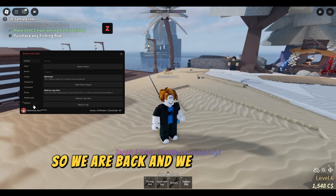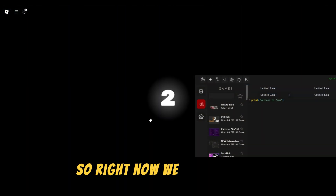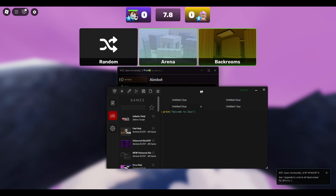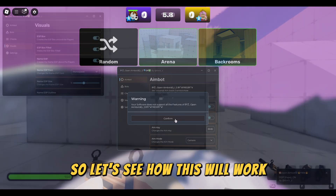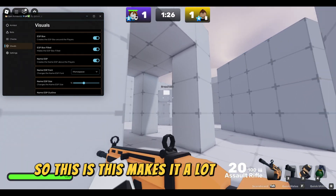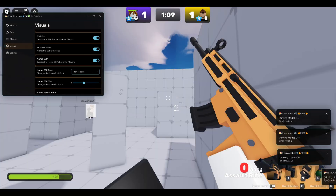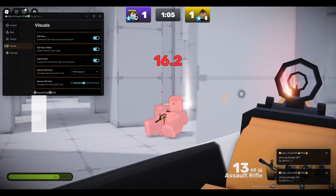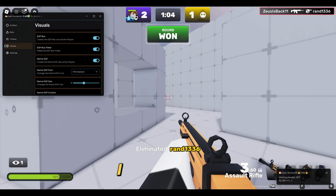So we are back and we can just keep farming. Right now we are in Rivals — I'm going to be executing a universal aimbot. Let's see how this will work. Right now I can also see the enemy. This makes it a lot easier for me. I just won again.